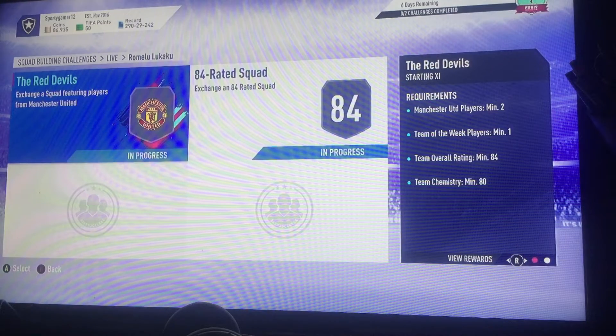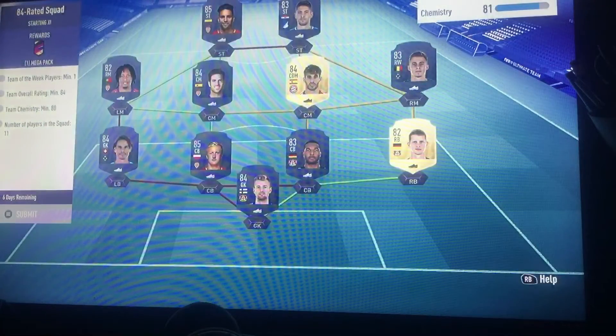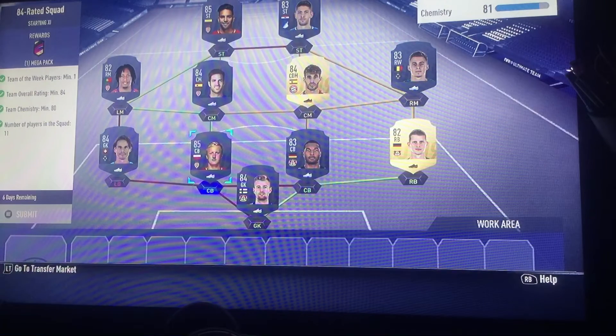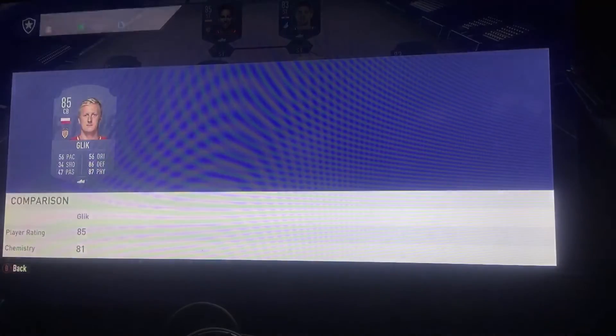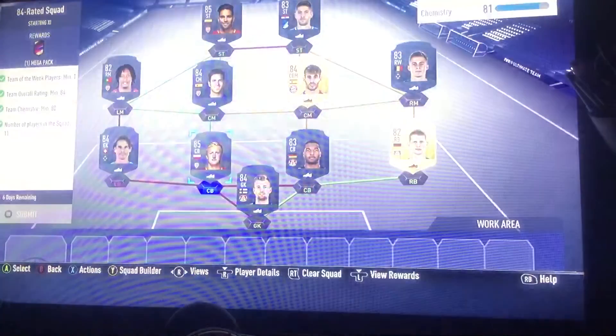The first one is the 84-rated squad. It costs around 60k. You basically need 1 Team of the Week player and an 84-rated squad. The Team of the Week player we have chosen is Infrong Glick, who costs around 20k to 25k.